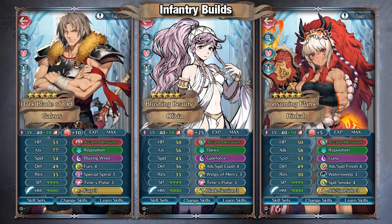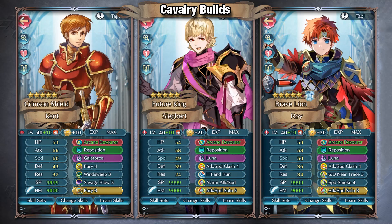That's more or less it for infantry builds, though there are other skills you could still use — Mystic Boost 4 for the NCD effect, Lull Spiral 4, and so on. It really will depend on the unit, but the infantry builds have a lot of flexibility because of the amount of skills infantry have access to.